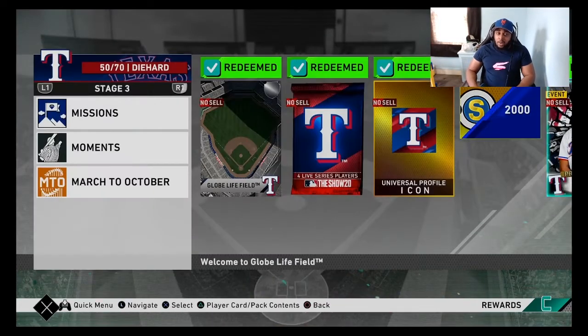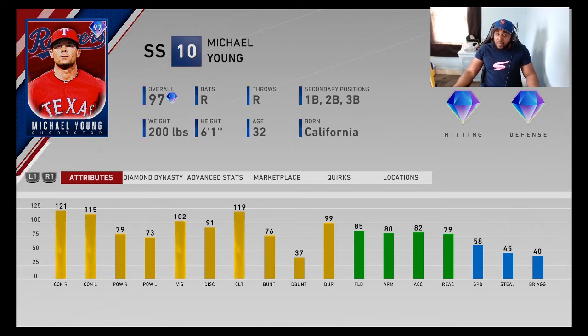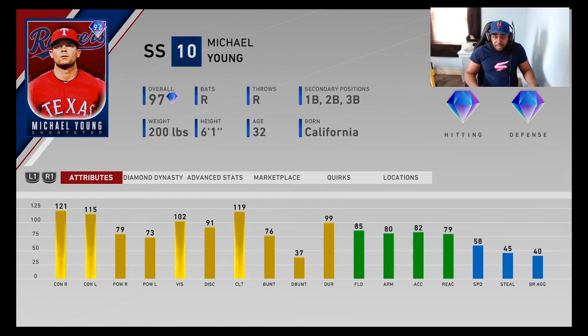Texas Rangers Stage 3 is Michael Young. I just have an affinity for him — I've always liked Michael Young growing up. He's not the best card competitively; the game's meta favors power and he's basically a contact hitter with no speed. But he plays all around the infield for versatility. When prestiged, you can get his power over 80 against right-handers. Solid defense at 85 so he'll stay around gold everywhere. If you're a Rangers fan or just a fan of Michael Young, definitely go after him — he's not going to ruin your team.